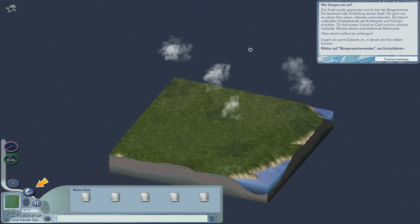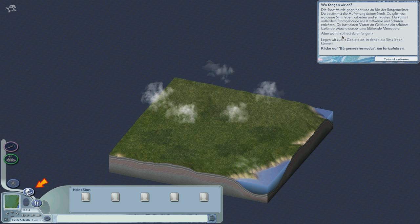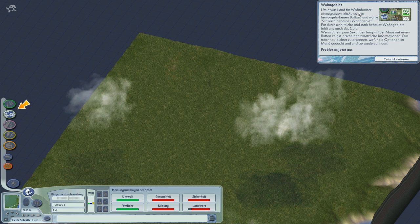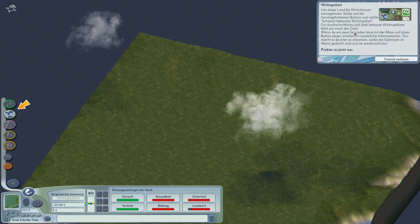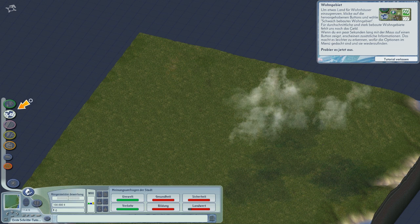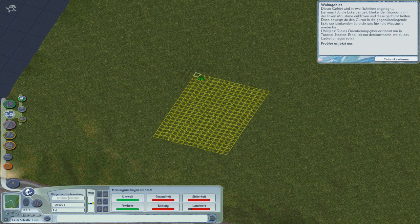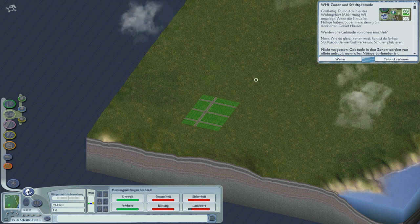Wo fangen wir an? Die Stadt wurde gegründet und du bist der Bürgermeister. Du bestimmst die Aufteilung deiner Stadt – du gibst vor, wo deine Sims leben, arbeiten und einkaufen. Du kannst außerdem Stadtgebäude wie Kraftwerke und Schulen errichten. Du hast einen Vorrat an Geld und ein schönes Gelände – mache daraus eine blühende Metropole. Legen wir zuerst Gebiete an, in denen die Sims leben können. Wir sollen ein schwachbebautes Wohngebiet bauen – probieren wir das einfach mal. Da haben wir es: Schwachbebautes Wohngebiet. Das soll ich jetzt auf der Größe herziehen. Ich lese einfach nicht immer alles vor, nur wirklich wichtige Sachen.